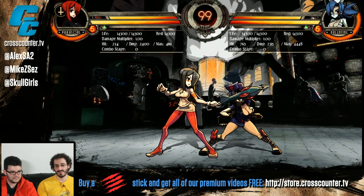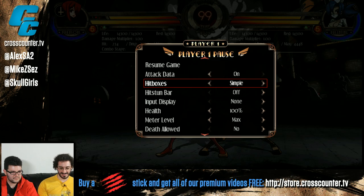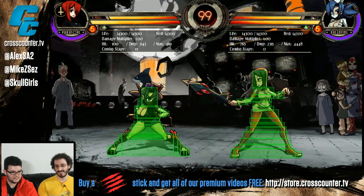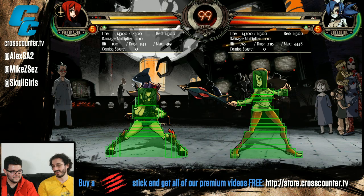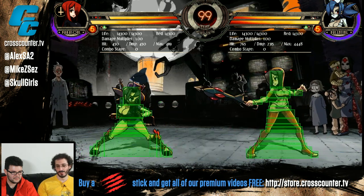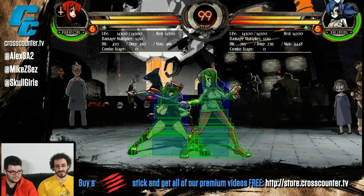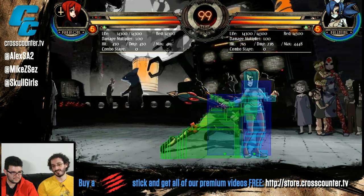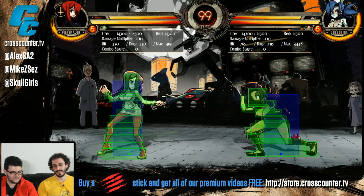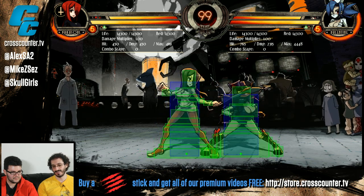Stuff that this training mode has that other training modes don't — one of the really obvious ones is the hitbox display. You can see exactly what your attacks do, how the hitboxes look, why that attack didn't work. Green is vulnerable. There's also advanced mode, which shows you your physical extent — the bit of you that can't overlap another character and is also the throw vulnerability. So my throw is as big as that red box is: if your red box doesn't touch me, then I don't get thrown; if it does, then I do.